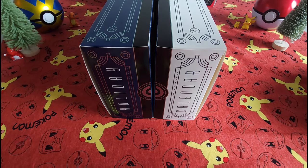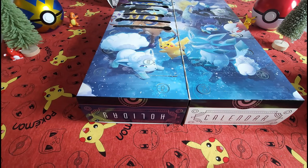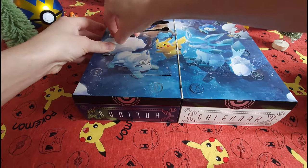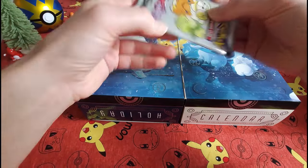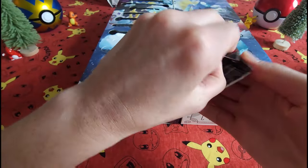Hello everybody, welcome back! Collectible Card Chick here. Ho ho ho — welcome back to our holiday calendar opening. We've got Day Number Seven today, and we've got another Scarlet and Violet fun pack to open up.